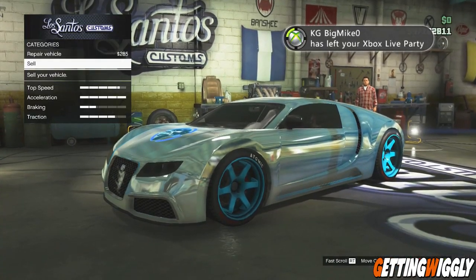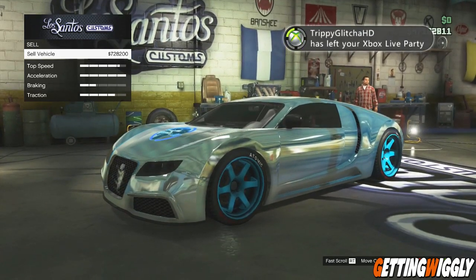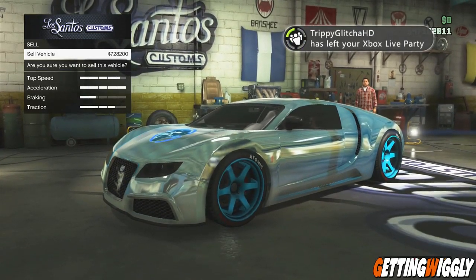When the customization screen comes up, go ahead and sell your vehicle pretty quickly and it'll kick you out of the garage. As you can see, I get $728,000 — which is awesome.